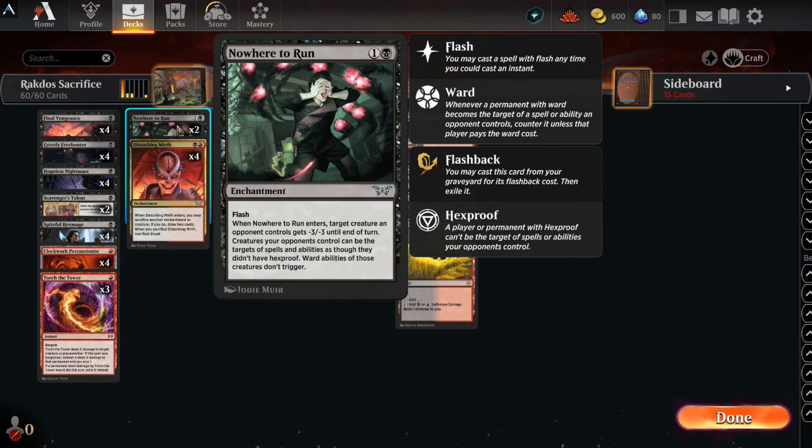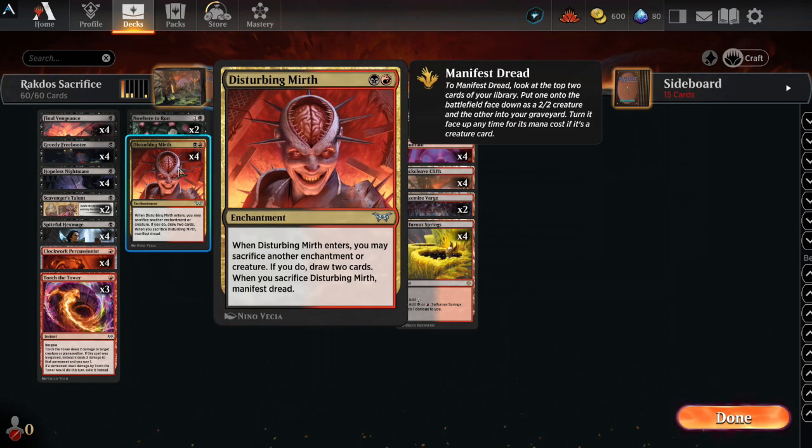Nowhere to Run is from Duskmourne. It's an enchantment with flash, so I can play it any time I want as long as I've got the mana. It gives a creature minus 3, minus 3 until end of turn. Plus, ward abilities don't trigger — if something has ward or hexproof, doesn't matter, I can still get rid of it. Disturbing Mirth is one of the linchpin cards, mostly for card draw. It's an enchantment. Whenever it comes into play, I can sacrifice another enchantment and if I do, I get to draw two cards. Whenever this is sacrificed, I Manifest Dread — I look at the top two cards of my library, take one of them, put it face down, and play it as a creature no matter what it is.